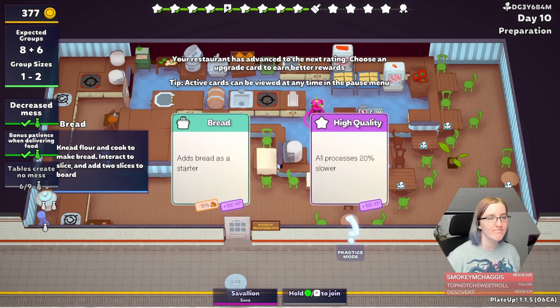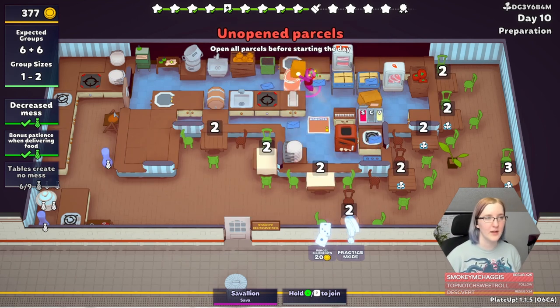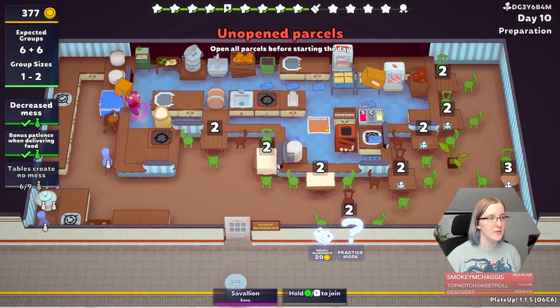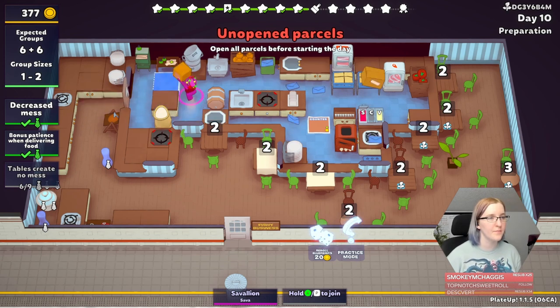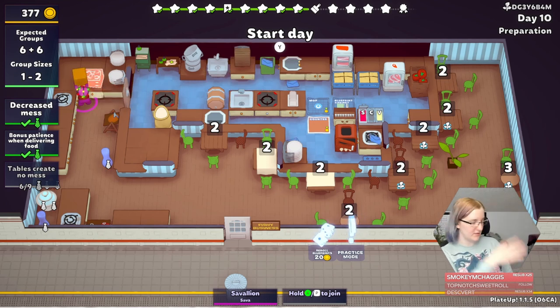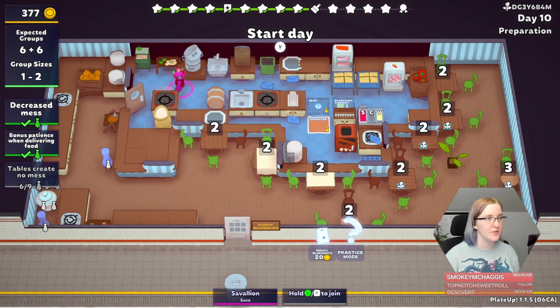On day 10, I got another annoying choice, and I ended up adding bread. This was my only starter, and so I had to make so much bread. I had to figure out how to fit everything into the kitchen, because there's a lot of different steps here, including the boards that the bread goes on. I managed to add one more table to my setup, which is huge. I still don't think it's right that every single table orders a starter if you have starters — it just isn't realistic. Nobody does that, right?